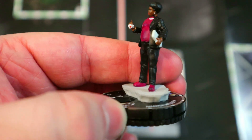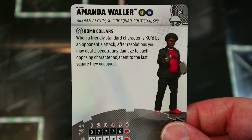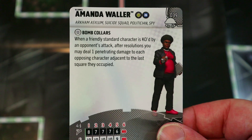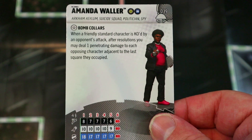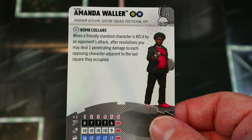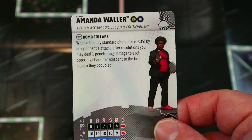Up next we've got Amanda Waller — classic Amanda Waller, always something else. She's got Suicide Squad and PD team abilities, Arkham Asylum, Suicide Squad, Politician, and Spy keywords. Her Bomb Collars trait says when a friendly standard character is KO'd by an opponent's attack, after resolutions you may deal one penetrating damage to each opposing character adjacent to the last square they occupied. It's like giving Mystics — if your close combat team gets taken out, there's free splash damage.